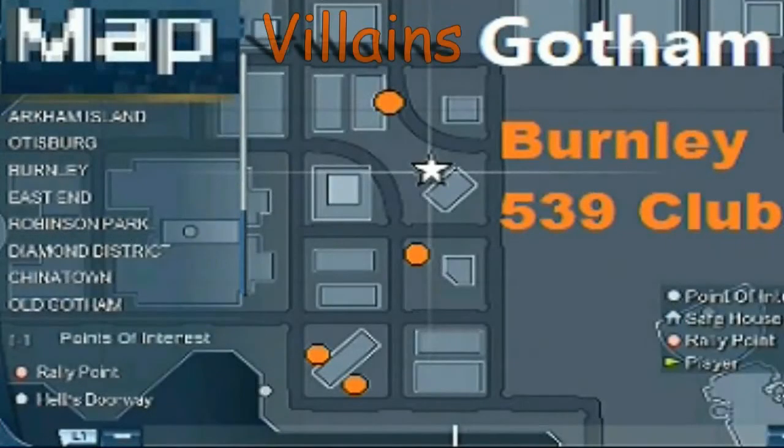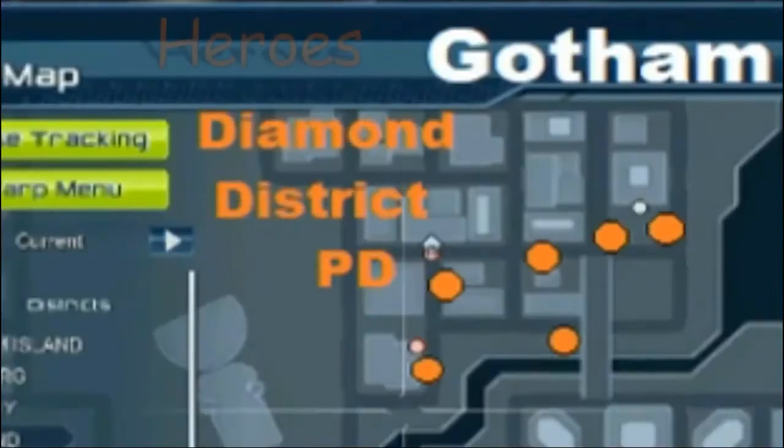Villains, you've only got about 4 spawn points outside of the Fernley 539 club, but they respawn pretty quick. Heroes have 6 — they don't respawn quite as fast, but a couple quick circuits and you get them done.